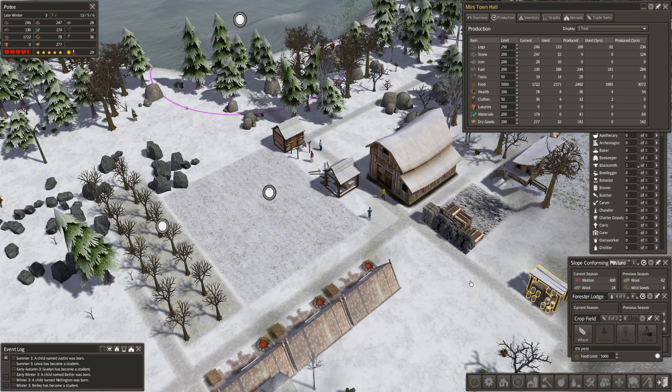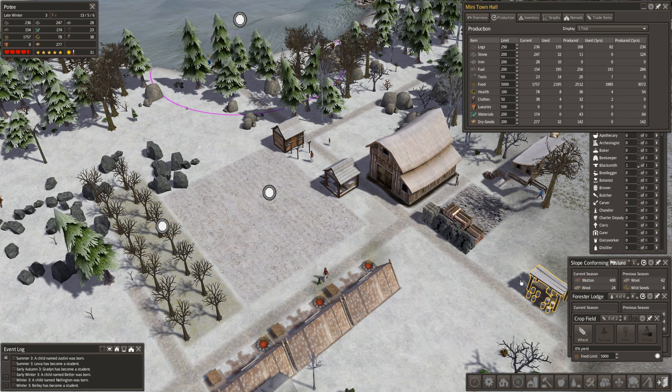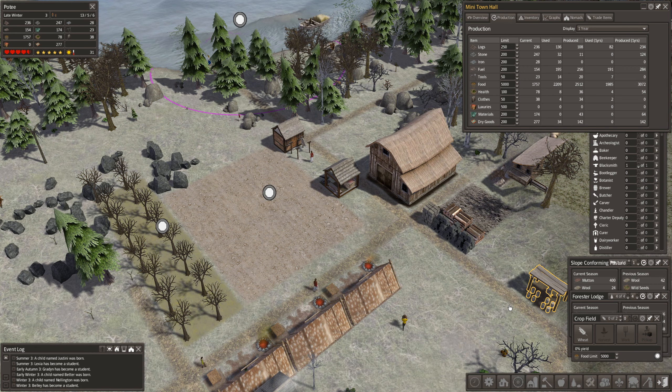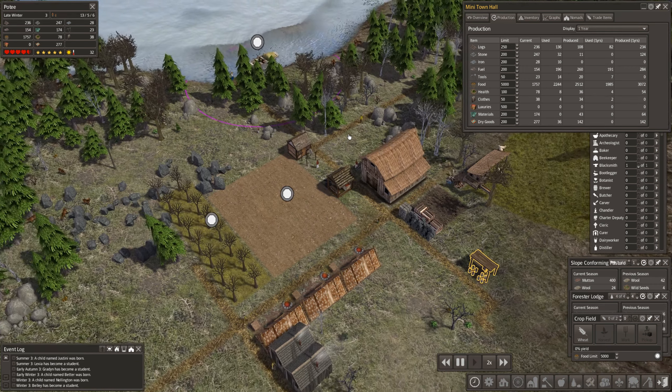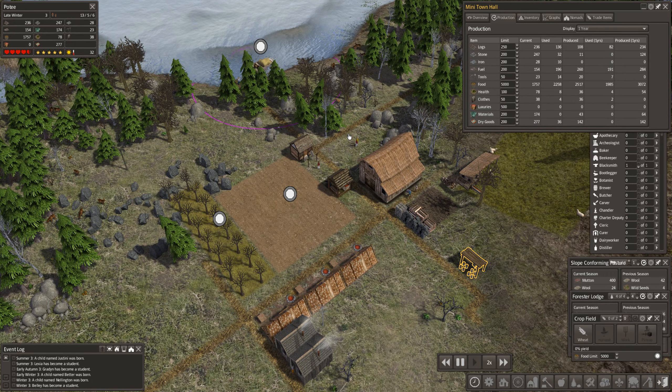I think in the next episode we're definitely going to need a mutton butcher, since we're producing so much mutton now. The butcher will take it and cut it down into smaller slices, giving us bone tallow and other products. Oh, look - we got another trader coming up here. I'm almost afraid to hit it since we're near the end of the episode.